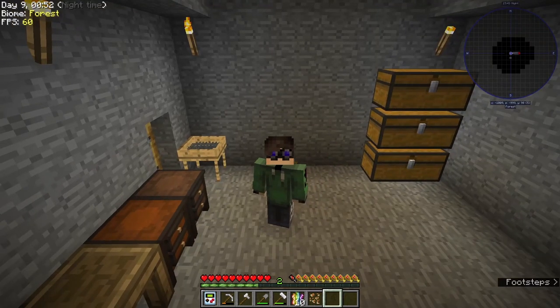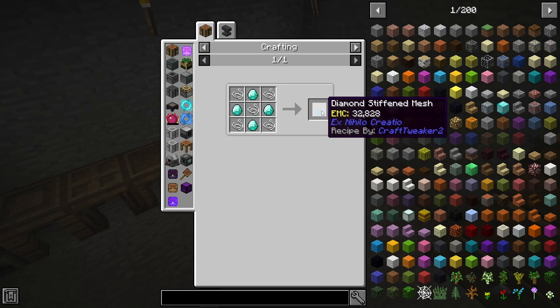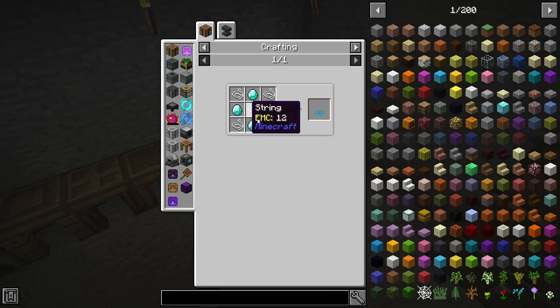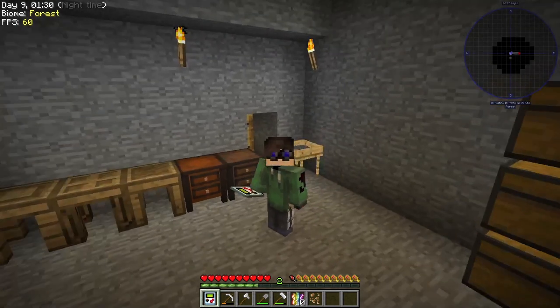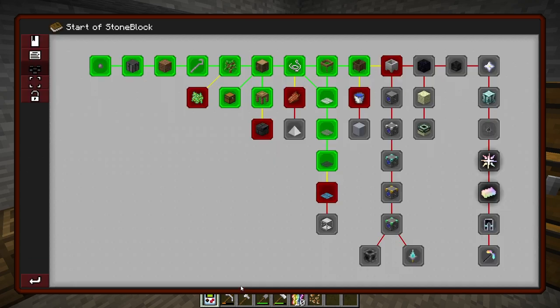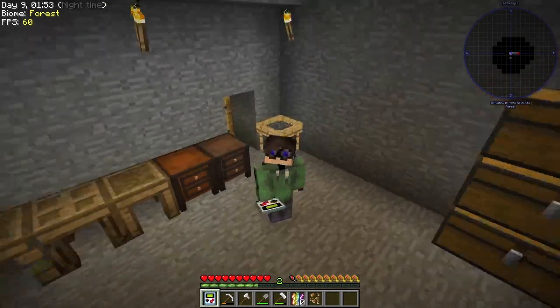My three goals are: first, to get a mob farm up and running - a proper one I have in mind which I've built twice in my lifetime. Second goal is to get at least four diamonds for the diamond sifted mesh - I need four but already have three so I'm good on one. And goal number three is to complete one of these quests.